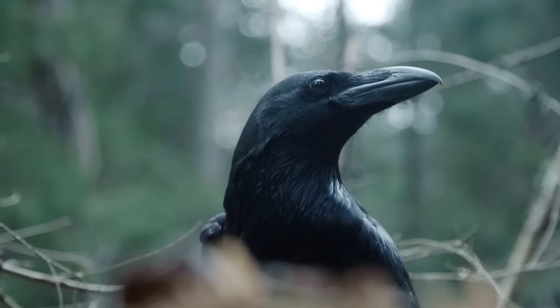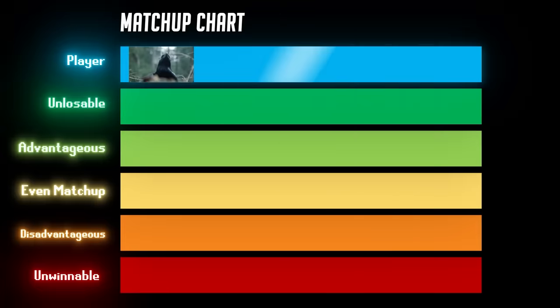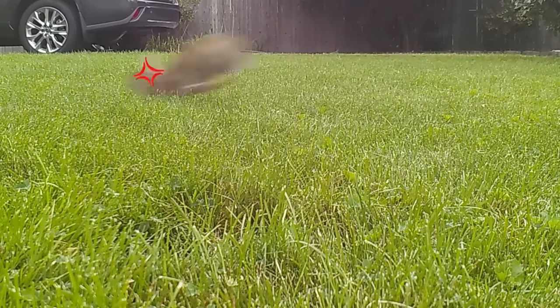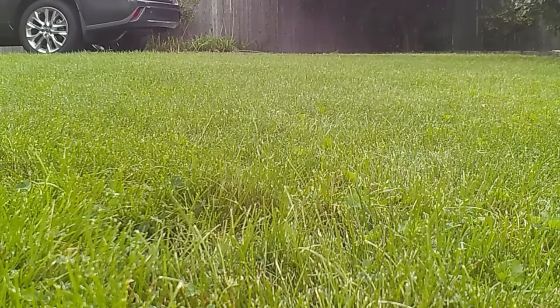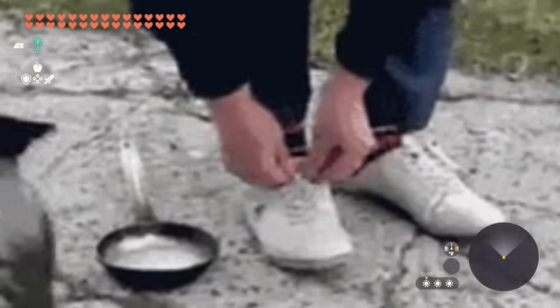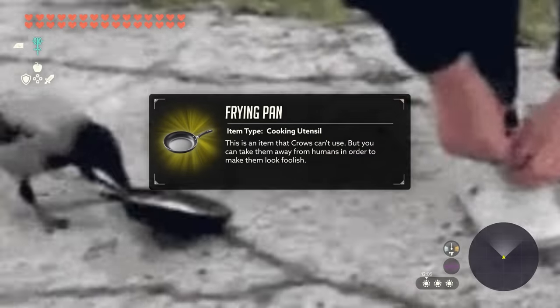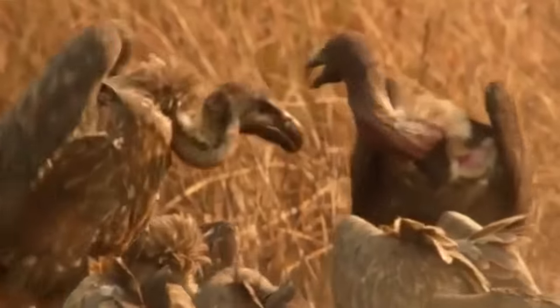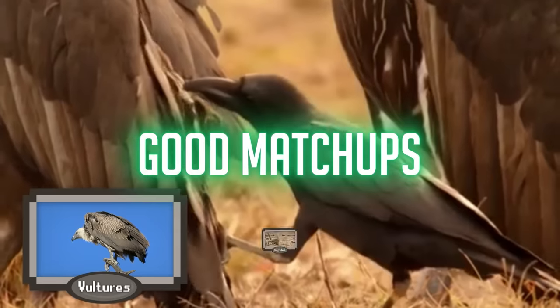Anyway, that's a basic overview of the Corvid build. Now, let's talk about their matchups. The Corvid matchup chart is heavily dependent on how effective their goading strike and mobbing techniques are against a given target. Luckily, because of how high the Corvid's intelligence stat is, the list of targets Goading Strike works against is quite long. It is best against builds with lower intelligence stats—things like vultures, reptiles, and rodents. What's more, this technique even works on one of the Corvid's two primary threats—feline builds.